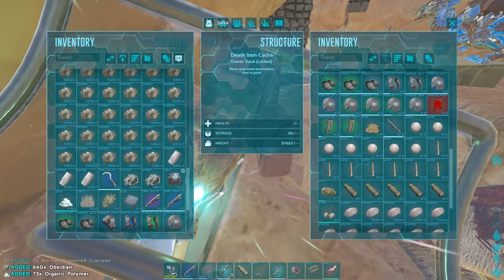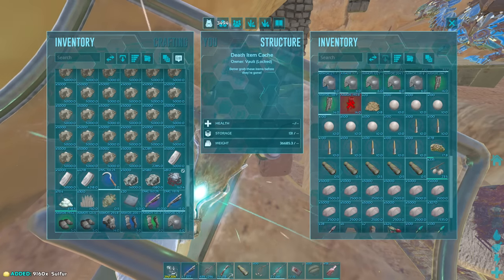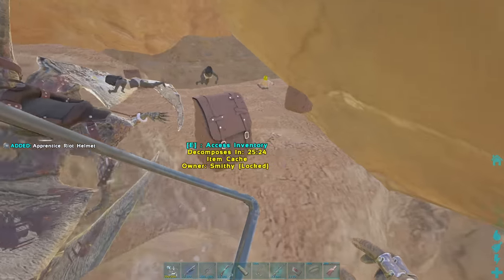I think that's a base right next door — I've got to see if it's still standing, but I think we can raid that as well before we leave here. Although I might depot first, honestly.